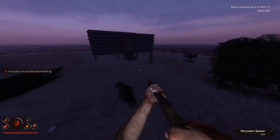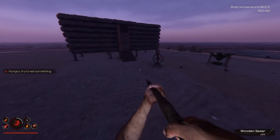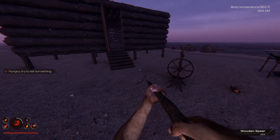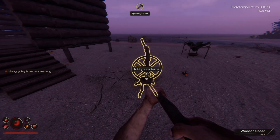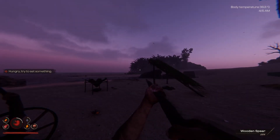Now let's talk about the most important resource that I have found so far that you need to manage, and that is your rope. In order to cut down trees and other things you need an axe, and in order to build an axe you need a rope. So the spinning wheel is definitely something you're going to want to build very early on in the game — it's very easy to build.